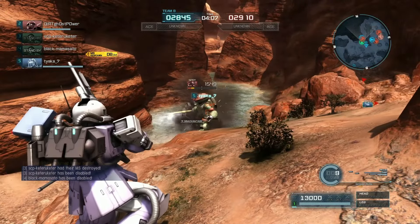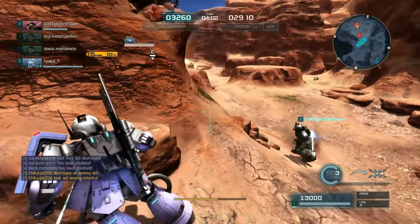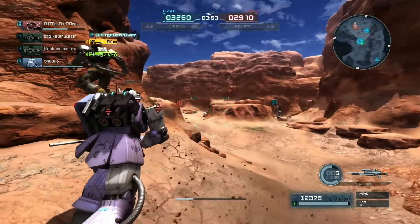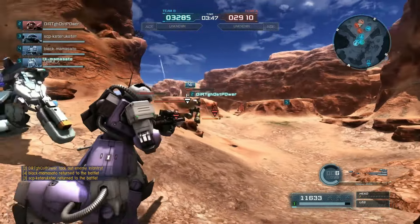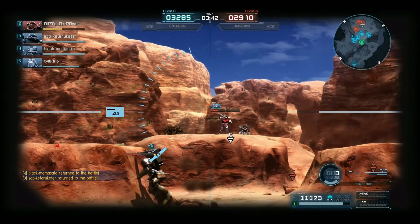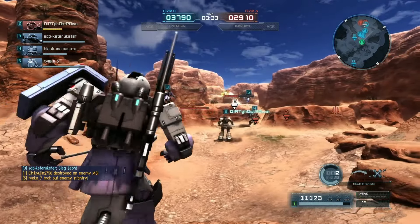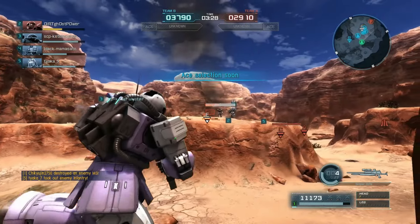At three minutes remaining, the highest scoring character on each team is chosen as the ace. Their kills become worth triple points, their assists also worth triple points, and their deaths are worth triple points to the other team. So your ace staying alive and getting kills is the best thing that can happen for your team. That mechanic can clash with daily objectives — this is a Monday round, so 'beat your rival' is one of the objectives, which requires scoring kills.